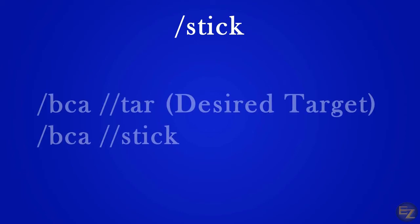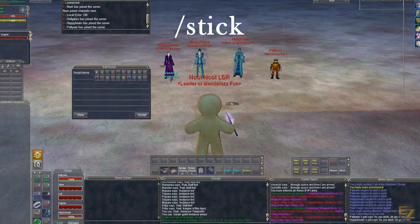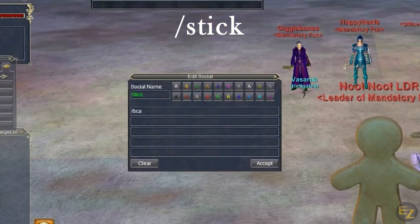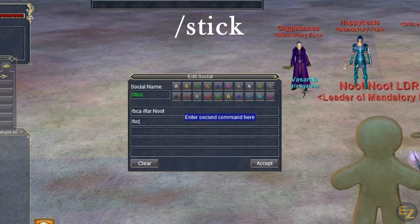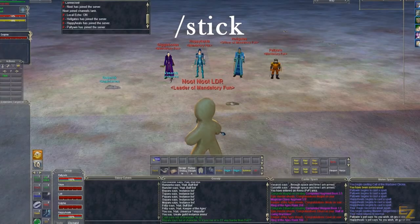Let's set up a macro to get our Roombas to follow us around. We're going to use slash bca because we want all of our characters except for our main character to follow the command. First, we want to have our Roombas target the character prior to executing the stick command — in this instance we'll be using Newt. This will be expressed as slash bca slash slash tar newt. Next, we will use the command line slash bca slash slash stick. See how the Roombas react and stick close to Newt? This makes movement very easy.